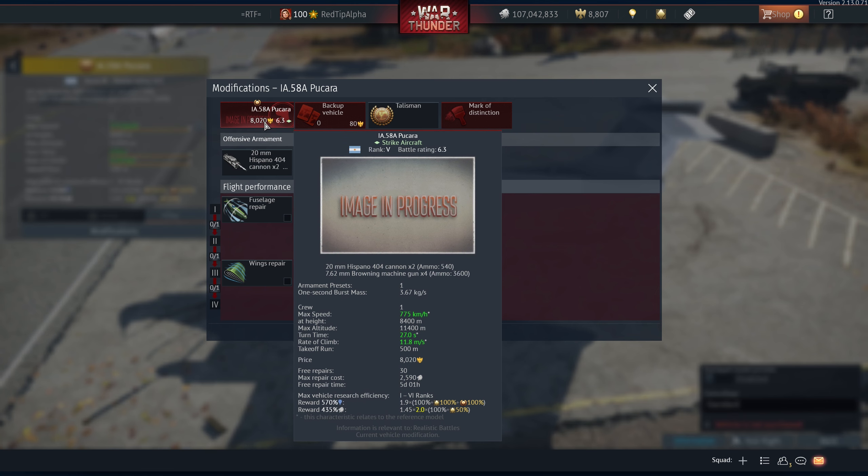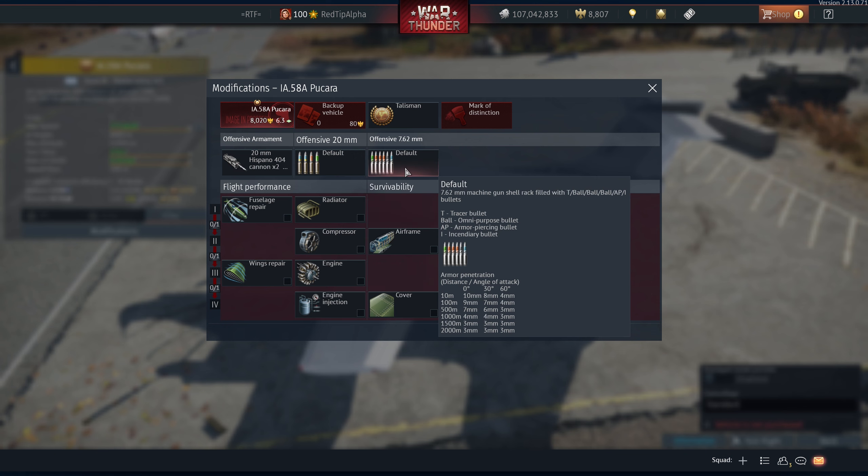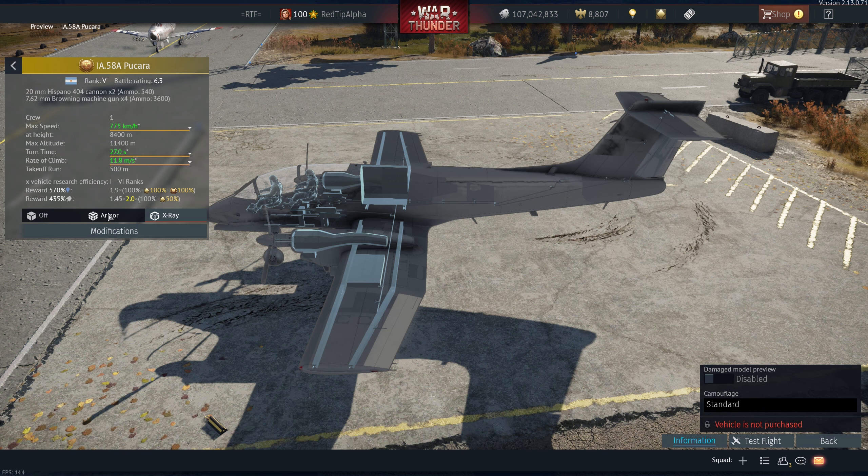It says it's a premium — 8,000 SL or GE — it's tier five in Germany, from Argentina. Kind of a normal loadout, nothing special. There's armor on the bottom, 20 millimeters. Let's take it out for a test flight.